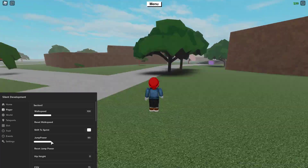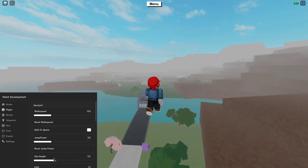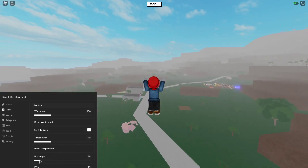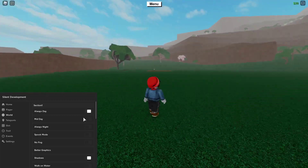Then you've got jump power, which is pretty cool. And then you've got hip height — so you'll walk at a certain hip height and basically walk above the ground.